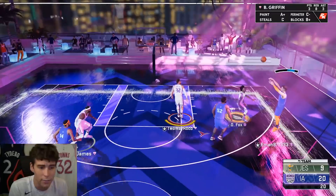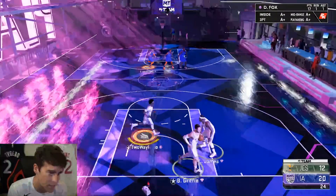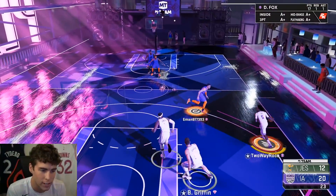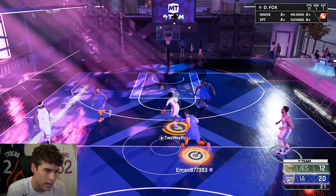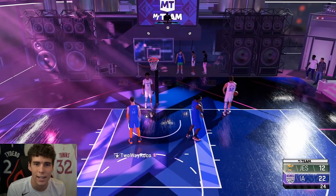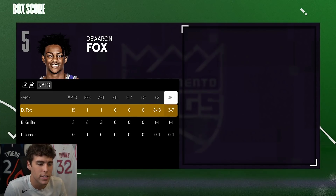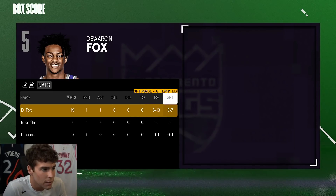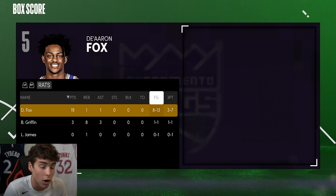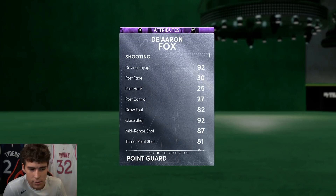The one thing about De'Aaron Fox is he has such a smooth release — it's not the quickest, but it's smooth, especially in a catch-and-shoot situation. If you give him Range Extender and Catch and Shoot, he should knock those down. Attacking the rim, he's gonna do what he does. Final stat line: 19 points, 1 rebound, 1 assist, 8 of 13 from the field, 3 of 7 from deep. My biggest downfall was not greening with the card, but attacking the rim, he caught some bodies. I was impressed.